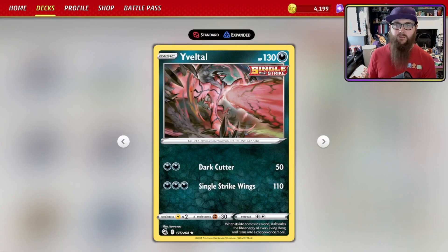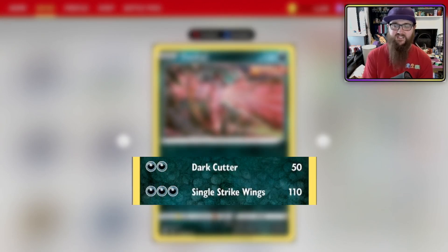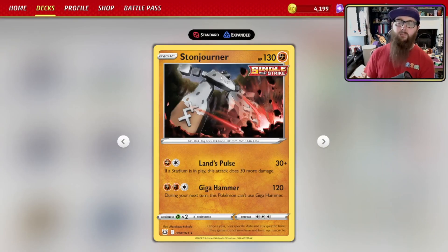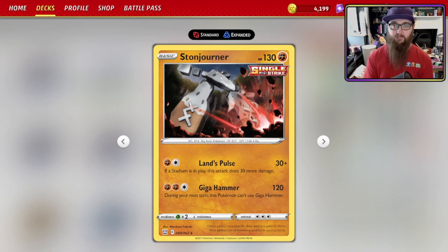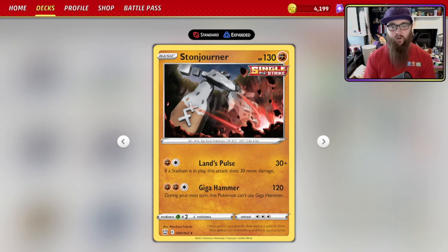Other than that, you are using Yveltal — 130 HP Darkness Pokémon — with two attacks: Dark Cuts for 50 damage for two Dark energy, and Single Strike Wings for 110 damage for three energy. It's a nice weakness attacker into Gardevoir and Mew, and it's just a very powerful single-prize Pokémon. For more weakness coverage on an Arceus, for example, we have Stonjourner — 130 HP Fighting type. Its Lands Pulse does 30-plus damage, hitting 30 more if a stadium is in play, and Giga Hammer does 120 damage for two Fighting, one Colorless — though this Pokémon can't use Giga Hammer on its next turn.